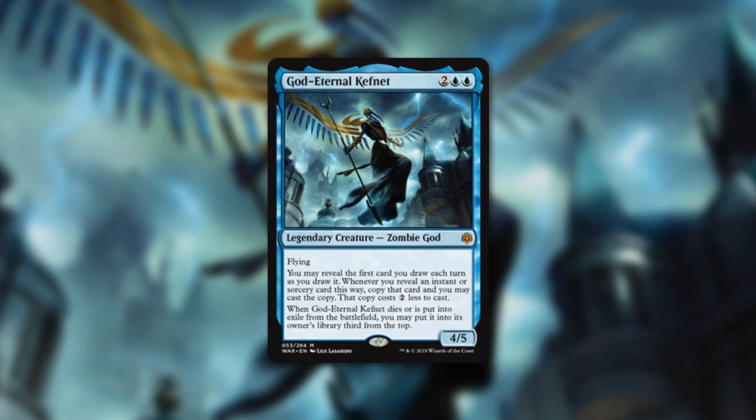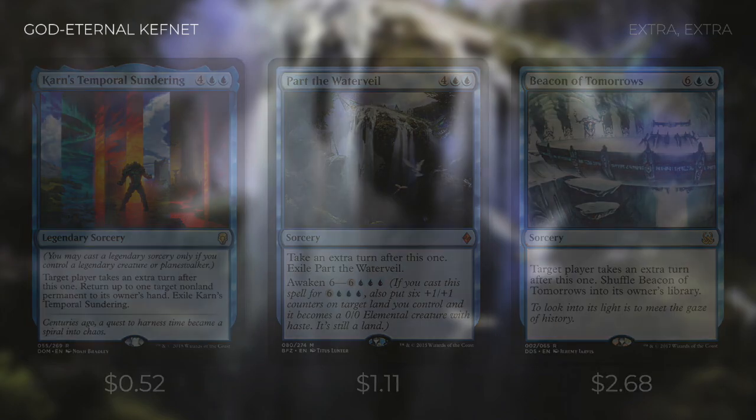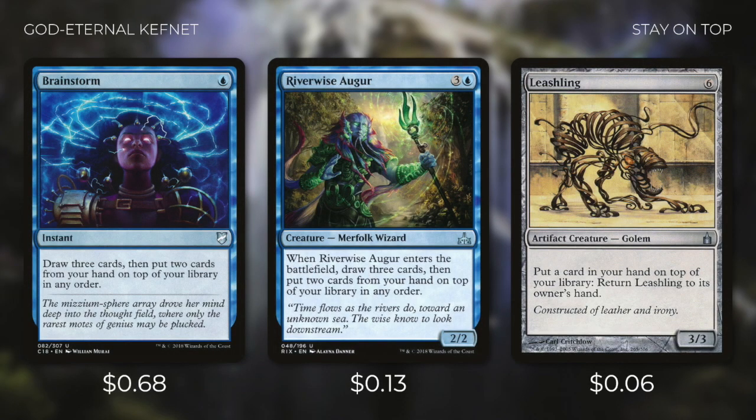The first direction I thought of taking this deck would be to build around extra turn spells. There aren't too many budget ones out there, but ones like Karn Semporal Sundering, Part the Waterveil, and Beacon of Tomorrows could be included. Karn Semporal Sundering and Part the Waterveil both exile themselves after you cast them, and Beacon of Tomorrows makes you shuffle it back into your library. Kefnet helps us get around this because it lets us cast a copy — it doesn't matter if that copy gets exiled and we keep the original in hand. Then we can get that original back on top with cards like Brainstorm, Riverwise Augur, and Leashling. Leashling might be even more effective because it allows us to put a card from our hand on top of our library and return Leashling back to our hand.